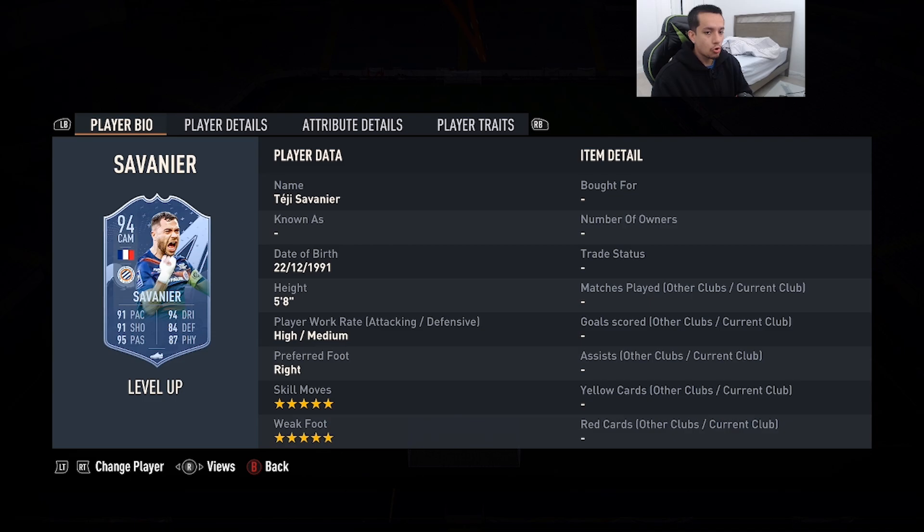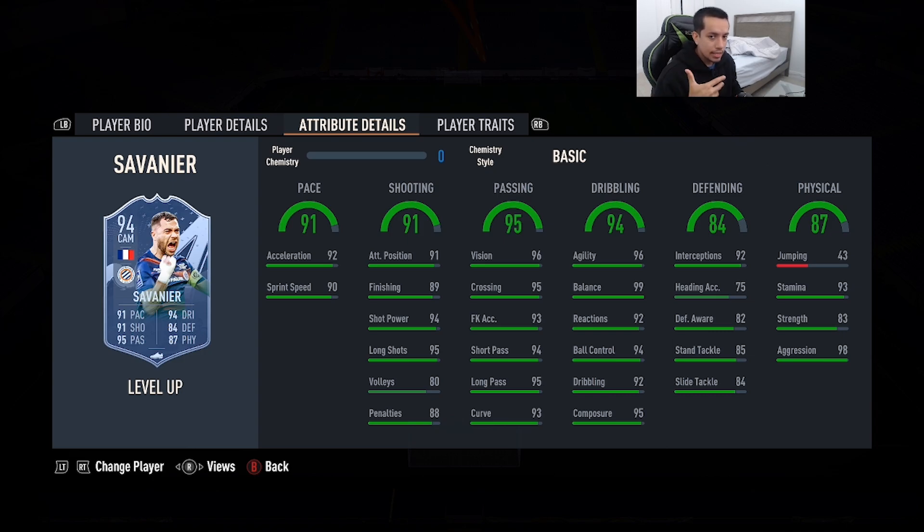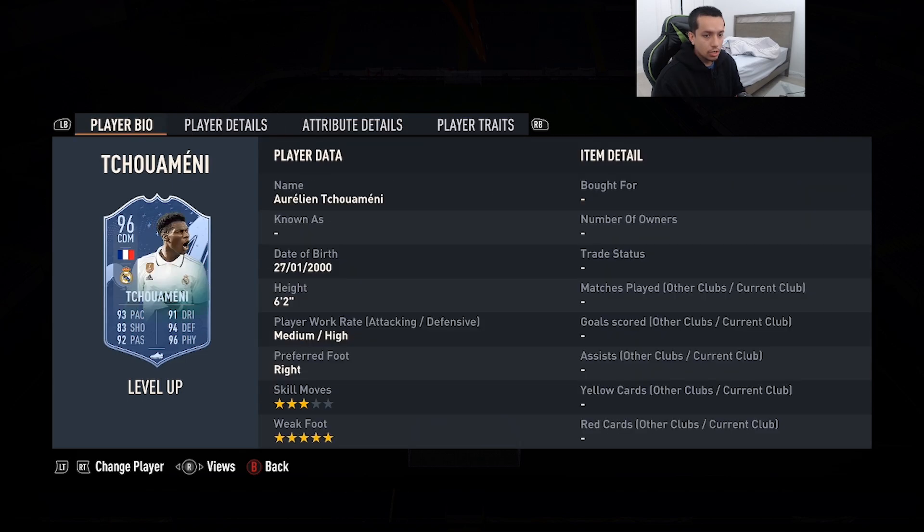Coming in at number 10 is Level Up 94-rated Savinho — 5'8, high/medium work rates, right foot, double five. Starting skill moves and weak foot: 91 pace, 91 shooting, 95 passing, 94 dribbling, 84 defending, 87 physicality, and he has the outside-the-foot shot trait as well. I actually tried out this card on a different account — he performs pretty decently in-game for an SBC, so I do like the card a lot.